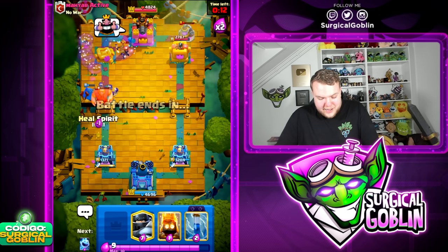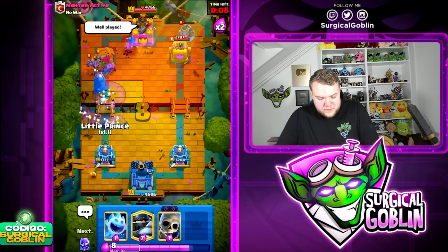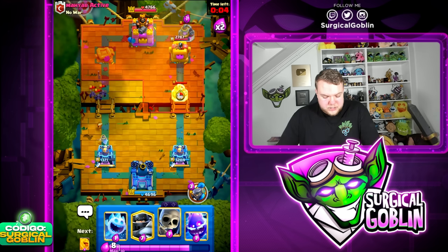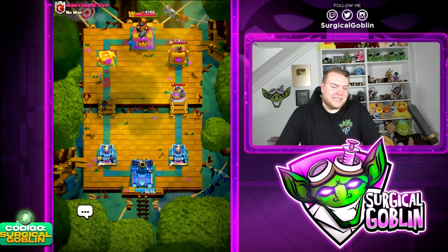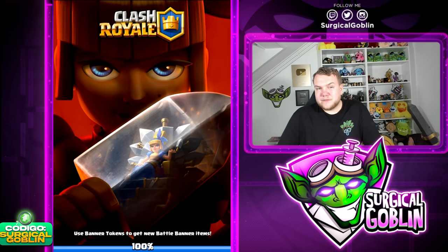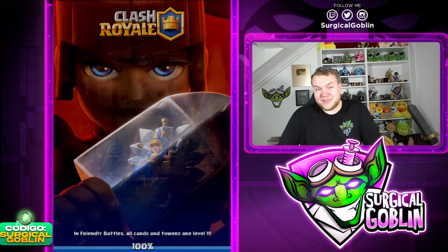I'm going to go with Evo skeletons just in case he goes with his barbarians. He does go with fireball but he misses one of the skeletons — the skeleton is going to get to the tower, so much damage! That should be good game, only 10 seconds left. I'm even leaking elixir. Very nice — Evo skeletons are still so broken in some situations. They can change the outcome of a match either defensively or offensively if they get to the tower, they just go completely crazy.